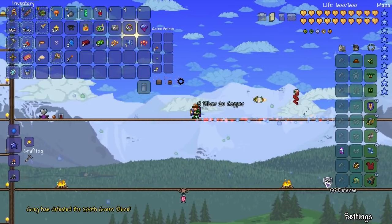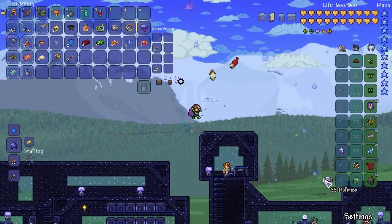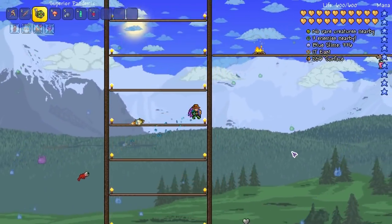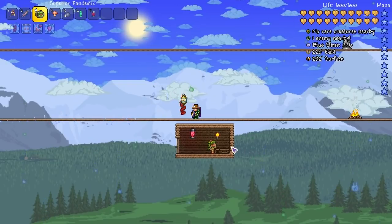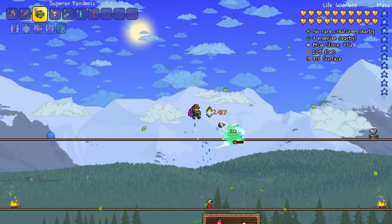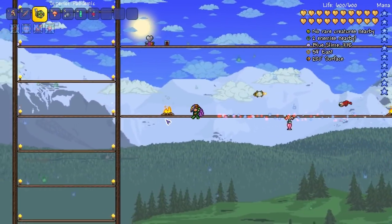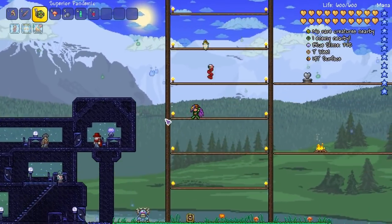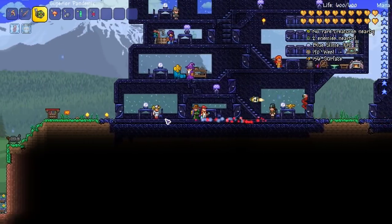I believe it's like eight extra defense from the dryad. And yeah, it's eight defense. So one of the other things I did was I set up all our potions. We are good to go for all of the towers, the Lunatic Cultist and everything like that.